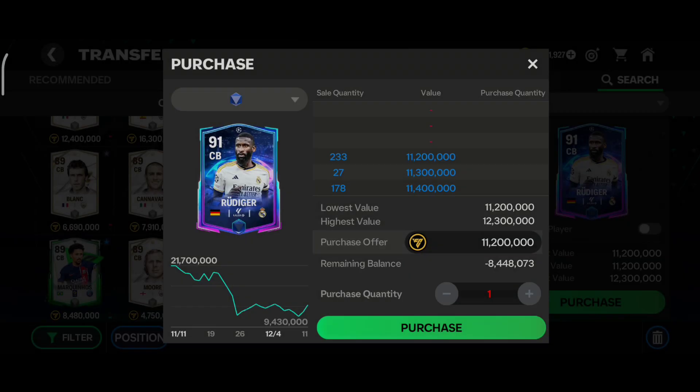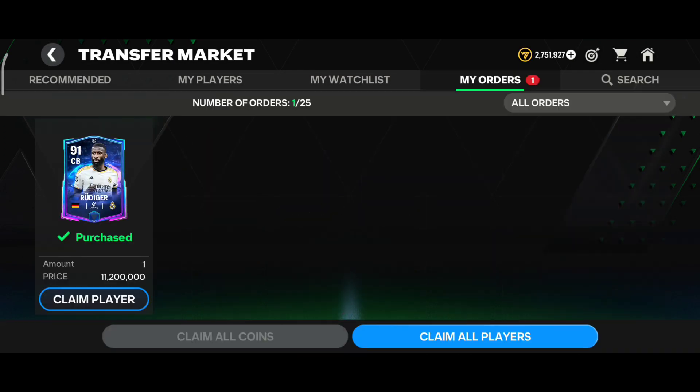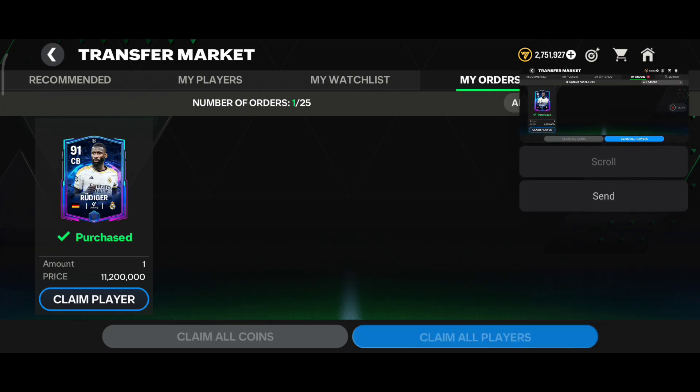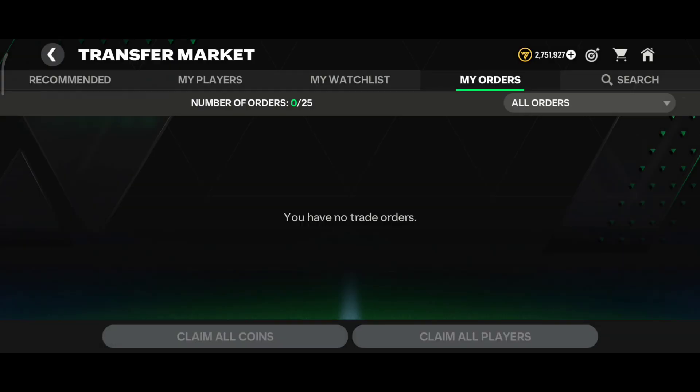But when I purchase the 91-overall Root Rüdiger, within just seconds you can see the player is in my hand. I claim the player and rank up all my players like this. A crazy level-up is coming soon!